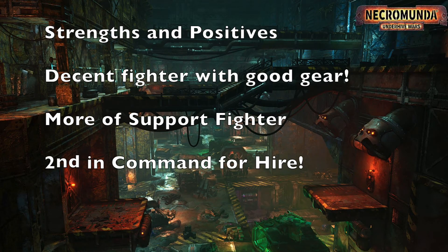Let's talk about the strengths and positive impacts this fighter brings to your gangs. First of all, he is a pretty decent fighter with pretty decent gear. He has a 3-plus weapon skill and 2 attacks on base, which makes him very good for close combat, especially since his weapons are more close-range oriented. If he charges into close combat, he'll have 3 attacks with that 3-plus weapon skill. He's only strength 3, which is not great, but toughness 4 makes it more difficult for enemies to wound him in close combat.